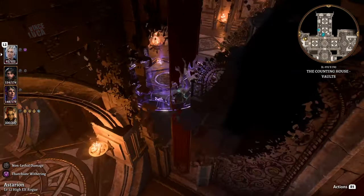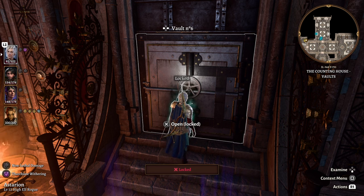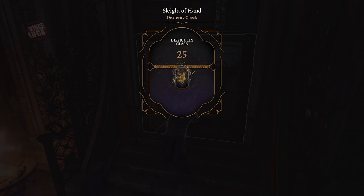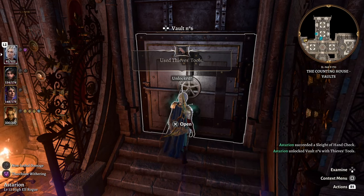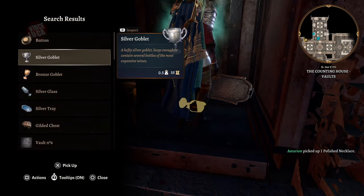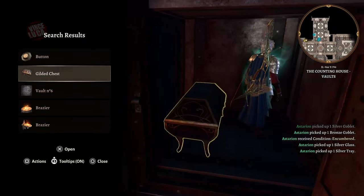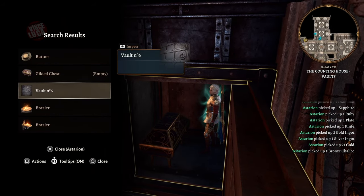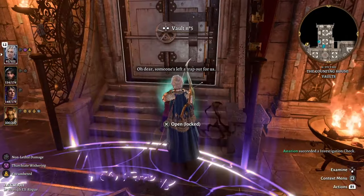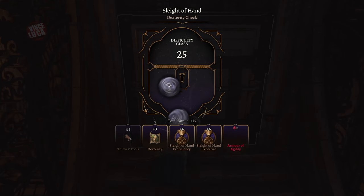Now let's go through the vaults so you know what's inside each one and don't waste your time on bad ones. The first vault is pretty good — you've got some silver and bronze dinnerware and a chest full of gems and money. Definitely open that one.